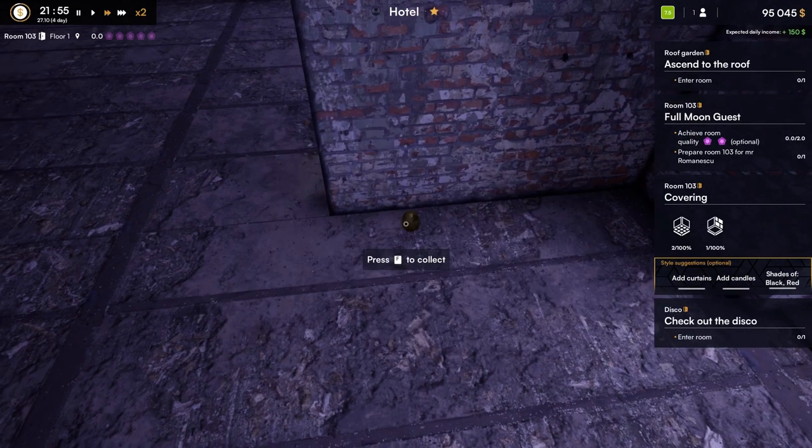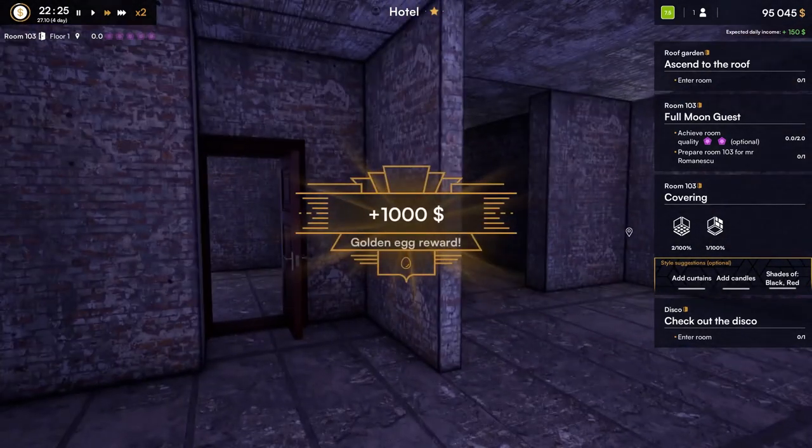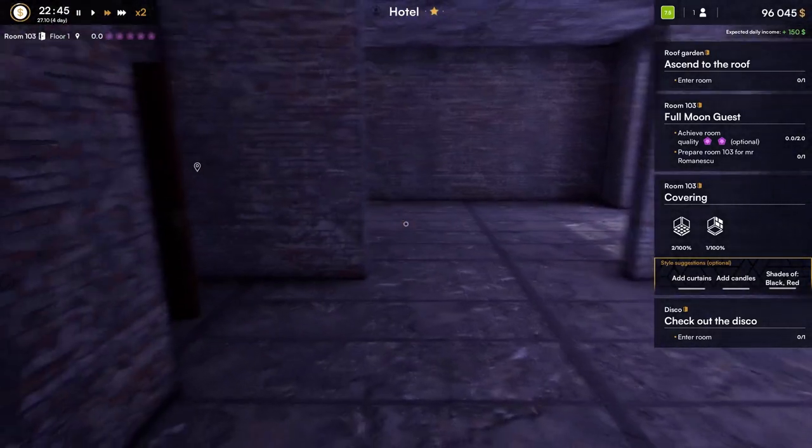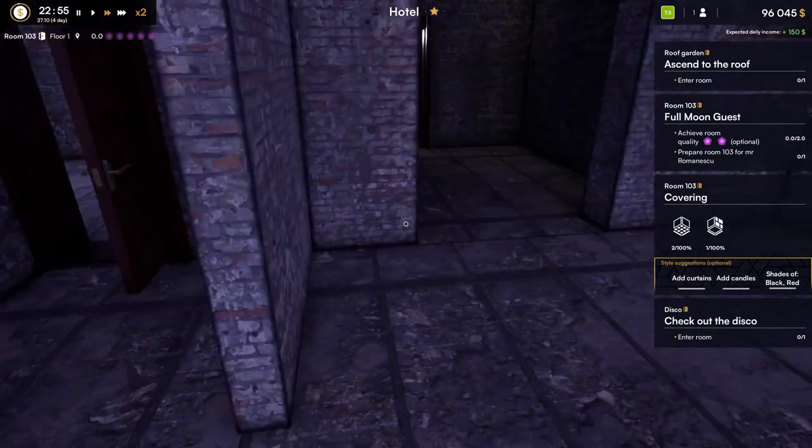We better keep it. We will go ahead and press F to collect our egg — and that was worth $1,000. We have $1,000 from our egg. That is wonderful, actually.